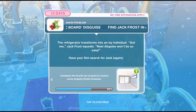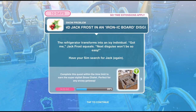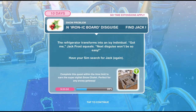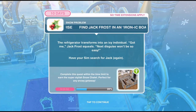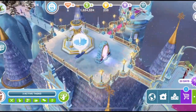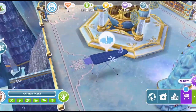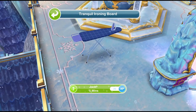Find Jack Frost in an ironic board disguise. The refrigerator transforms into an icy individual. 'Got me!' Jack squeals. 'Next disguise won't be so easy.' Have your sim search for Jack again. I think we have to — is it an ironing board? Yes! Here we go, there's an ironing board over here. Jack for five minutes.